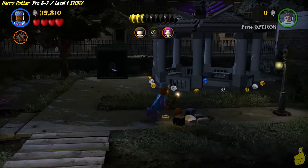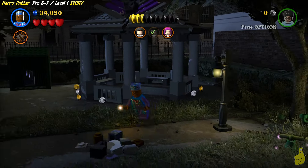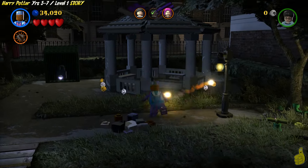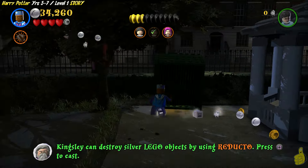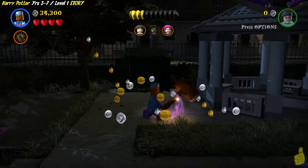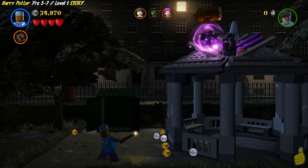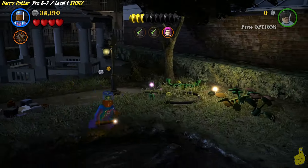It turns out old Kingsley has the ability to destroy silver bricks, which is kind of nice, because there just so happens to be a silver lock on a little storage bin. We go ahead and bust it open — sure enough there's some stuff inside — and we build them up into a little game of whack-a-mole. We pop it like it's hot one more time, and we've got our second character free and ready to roll.